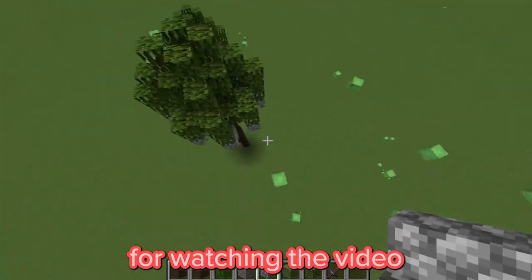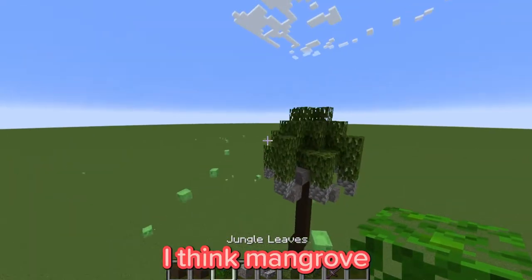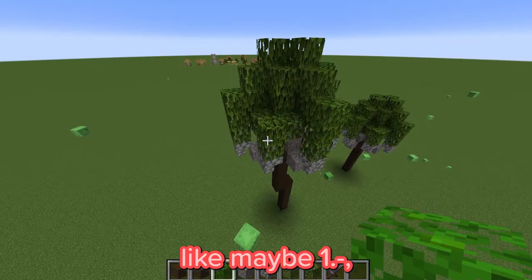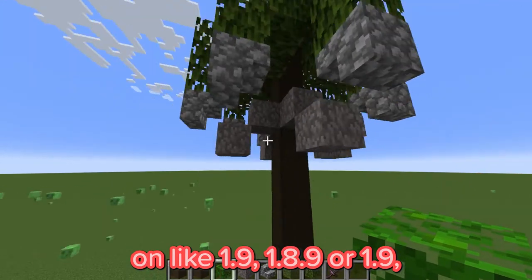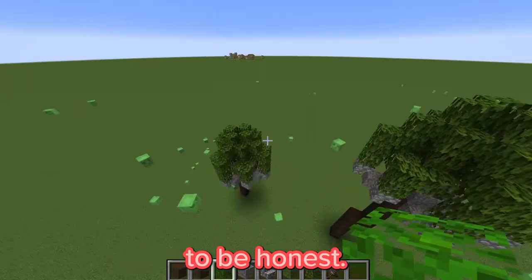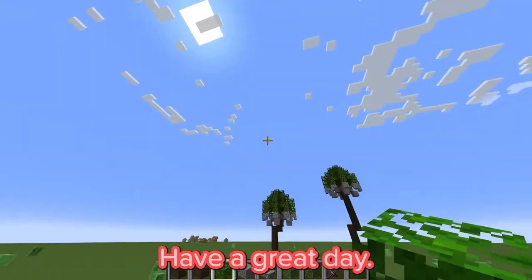Bye! One more thing — you can also use jungle leaves for this. I think mangrove looks better, but if you're playing on an older server like 1.8.9 or 1.9, you can use cobblestone blocks in place of the dead coral things and just use jungle leaves. It looks equally as good. Anyway, for real this time, thanks for watching the video. Have a great day. Bye for real.